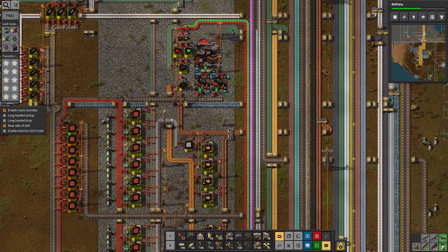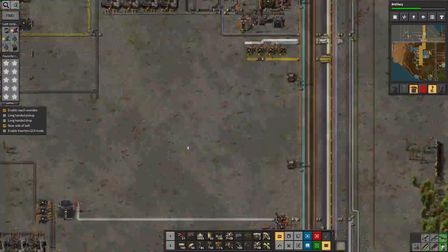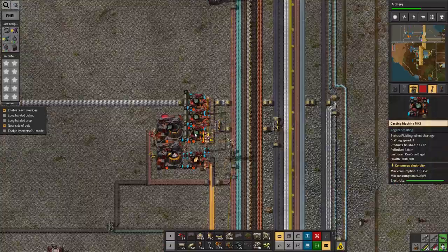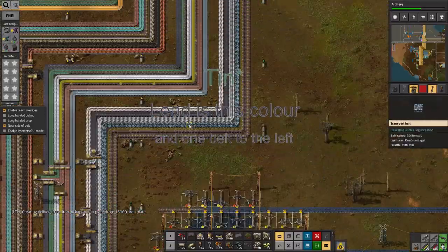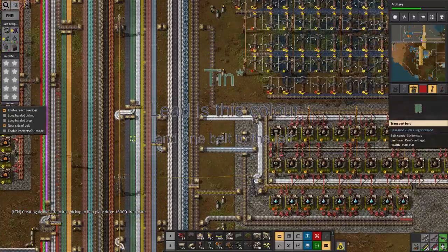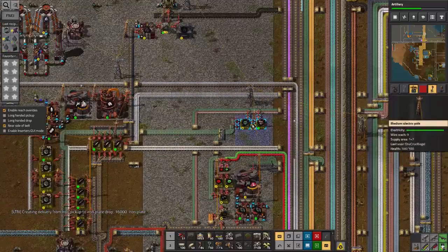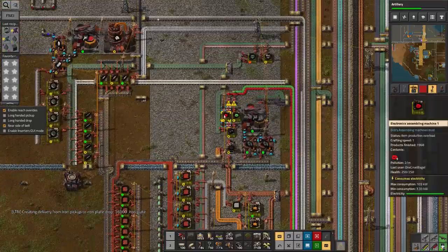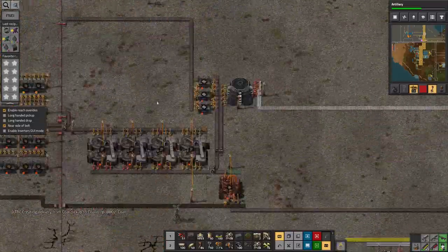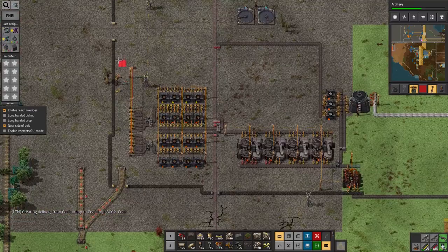I also noticed that this has stopped feeding out lead plates. These are clearly being used for tinned wires, so I'm going to need to get a tin unloading station in here. This whole processing area is finished, which is quite nice, so I can demolish that station.